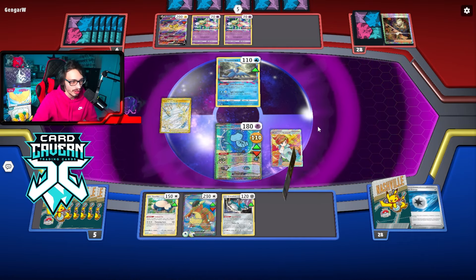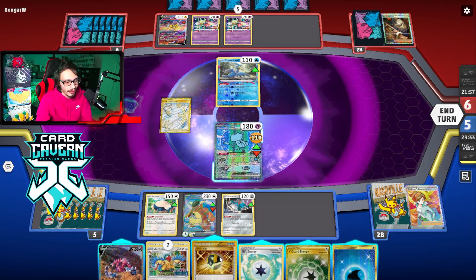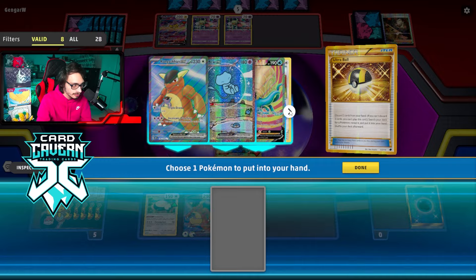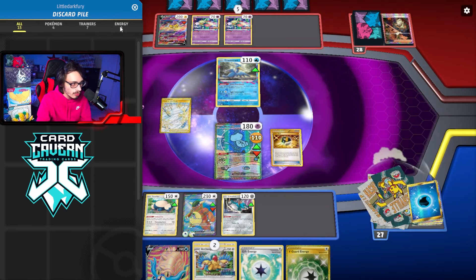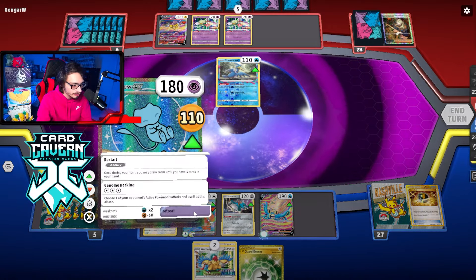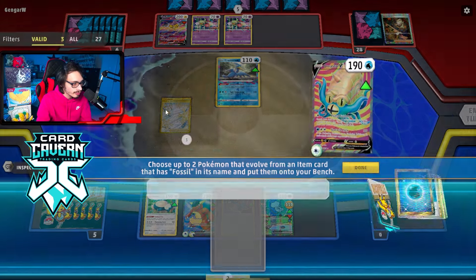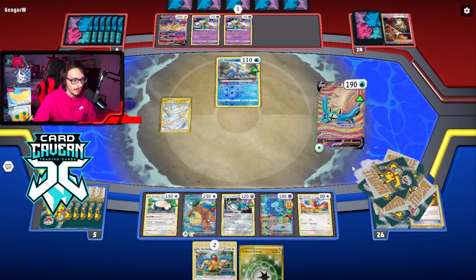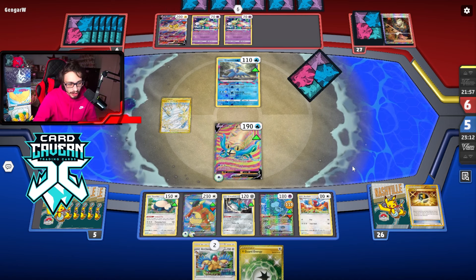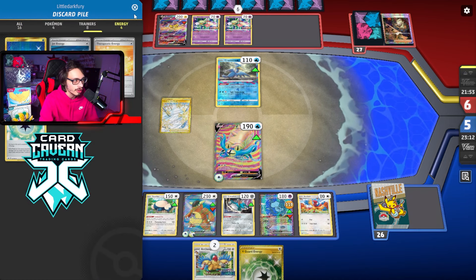I'm just going to bench the Cobalion so I can flood my board with one-pricers. We got there — I'll be at barely. I can only get one Archon out, but honestly that's fine. We might only need the one Archon anyways. Like I said, I didn't need to bench the Cobalion because we would have put two Archons down, but I also drew into two Archons. One Archaeops is more than enough — everything can attack for one Archaeops as long as we conserve our Double Turbos.